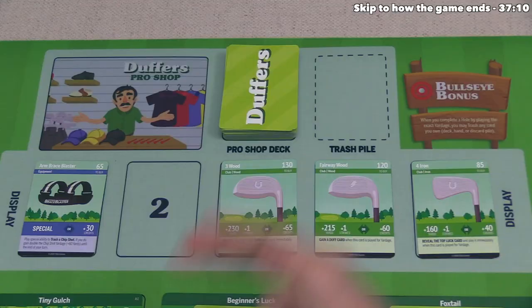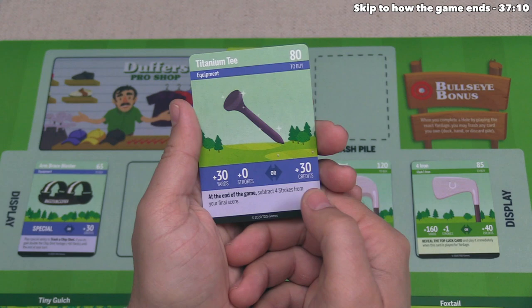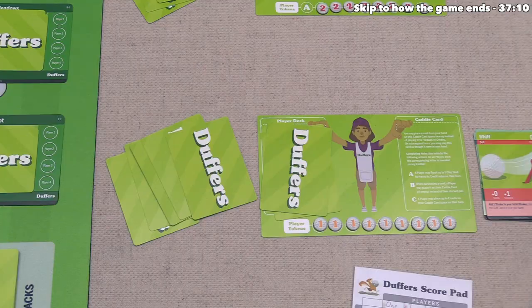They draw five more cards for the next turn, and we draw a new card for the pro shop: a titanium tee. It costs 80 credits, adds 30 yards with no strokes or 30 credits, and at the end of the game you subtract four strokes from your final score.